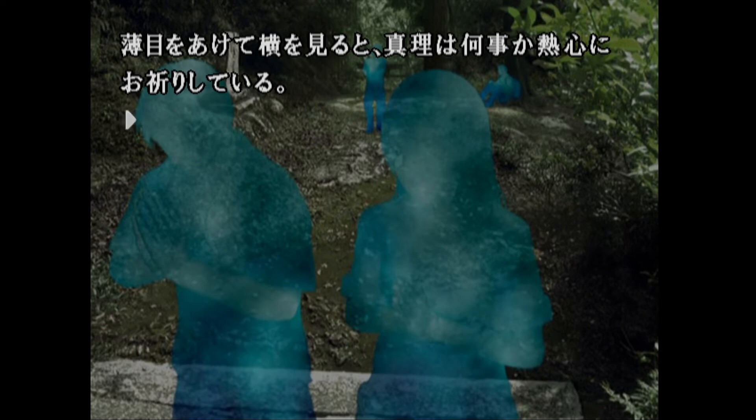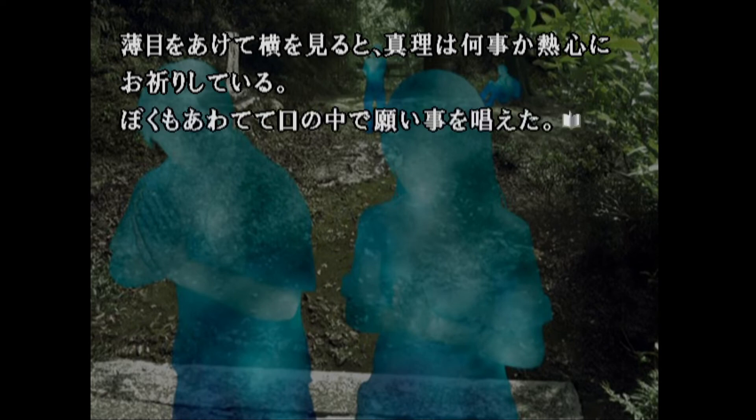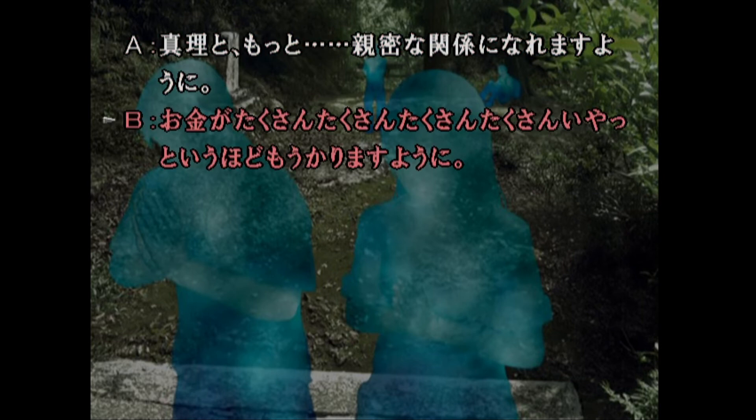I subtly opened my eyes to look sideways at Mari beside me, who seemed to be deep in prayer. Flustered, I decided to say a prayer myself. Now we can choose what to pray about - Choice A is to pray for a closer relationship with Mari, and Choice B is to pray for lots and lots of money. We're going to be a normal person and go with A.